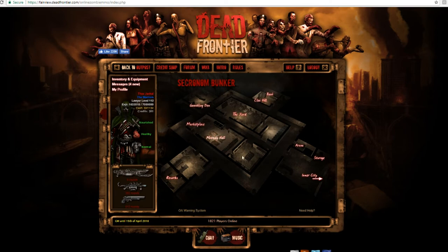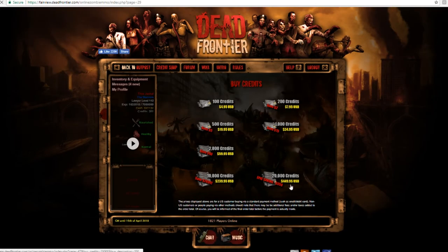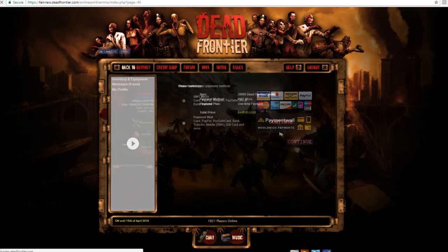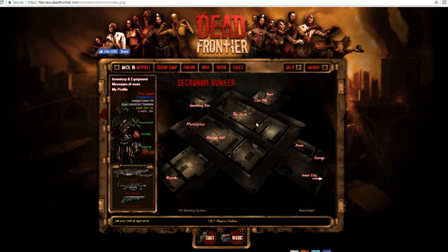Step one: you're gonna want to get a credit card for this part, and if you don't have one, go and take your mom's — bad idea, don't do that. But anyways, step one: buy credits, and you just want to go all out and save five hundred and fifty dollars on this one. So we're gonna go ahead and do that right here.